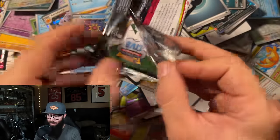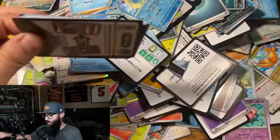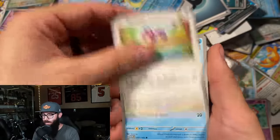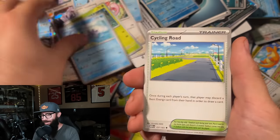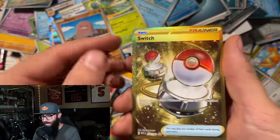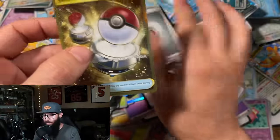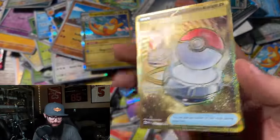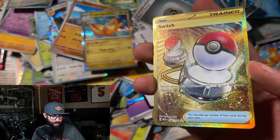We get the Blastoise at the end for the trifecta — oh my gosh, that would be something else. Look at all these cards down here. Can't wait to go through all these and fill up my binder. Diglett, Switch — let's go, gold card! I believe I pulled this in Japanese a few months ago for my birthday — I opened a few Japanese booster boxes. I think we got the gold Switch for that.